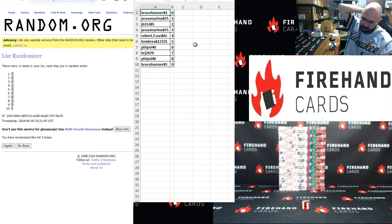Alright: Bruce 0, Jesse Marino 1, JB 2, Jesse Marino 3, Robert Runkle 4, Box Break 5, 5-7-46, BRJ 7, 5-7-48, Bruce Banner 9.